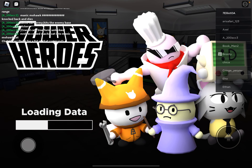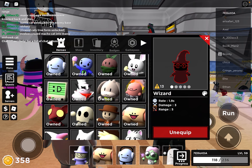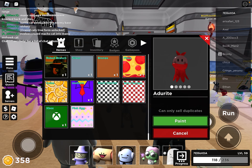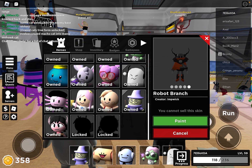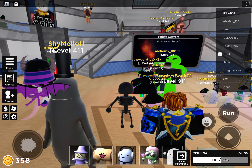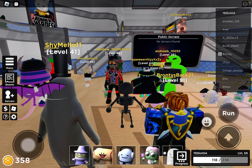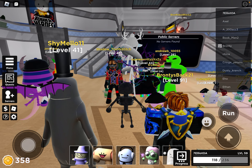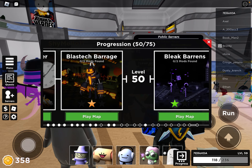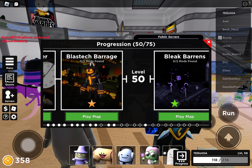We did it! We did it! We got Robo Branch — we got the best branch skin, baby! I can't believe I did this. The Infernal Brawler — one of the hardest things to beat. I beat the Blastech Barrage map on medium mode! I actually did it!